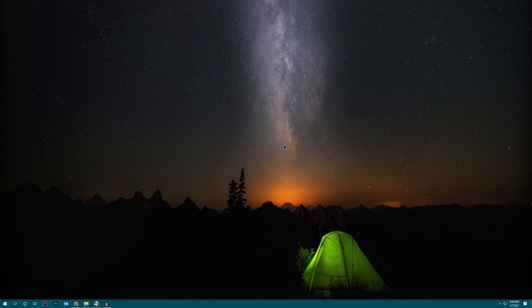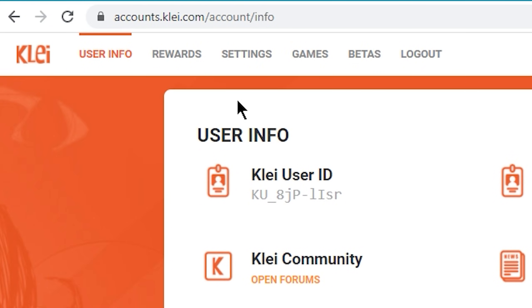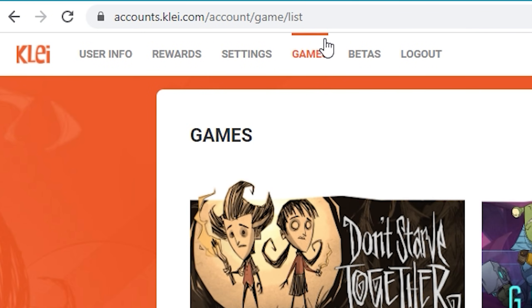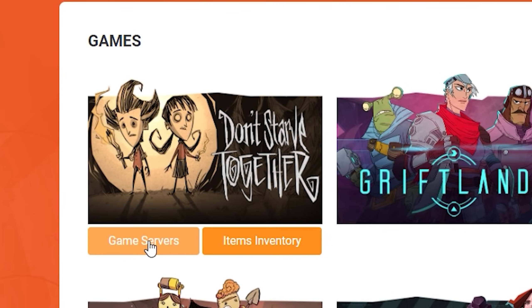At this point we're ready to start generating all the config files for our dedicated server. Klei provides us an interface for automatically generating all these files. Open up a web browser and go to accounts.klei.com. If you haven't set up an account with Klei, you may need to link your Steam ID to your Klei account. Once that's set up, go to your games, and under Don't Starve Together you should see an option for game servers — go ahead and click on that.